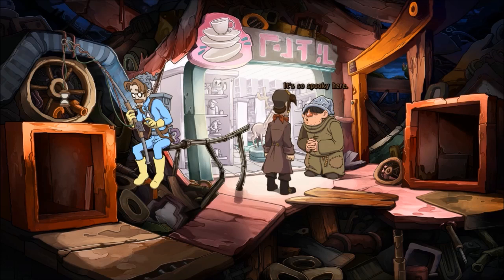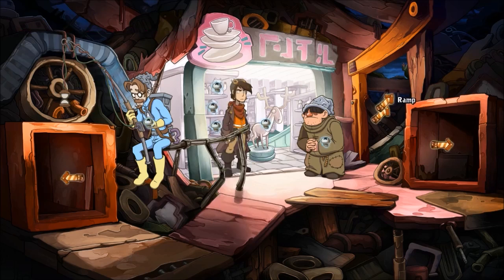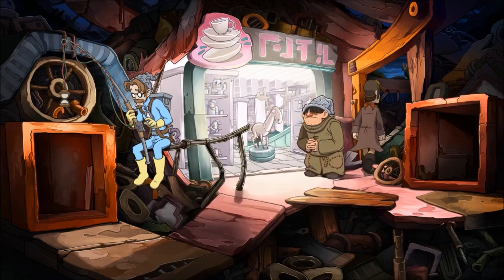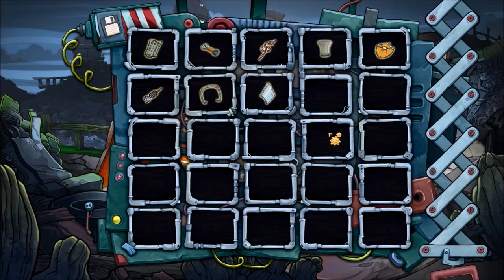So today what we need to do is we need to get a tuck gun in order to go through the tunnels here. So the first thing we need to do is we need to go back up the ramp. Then we need to go over to Burnett's cabin and go into the cabin itself.